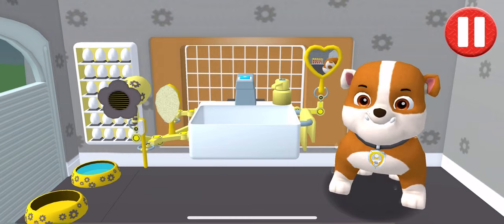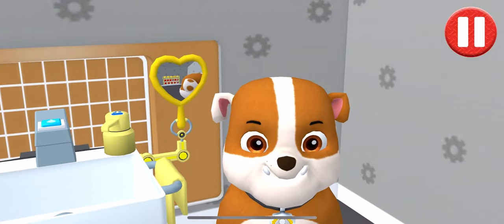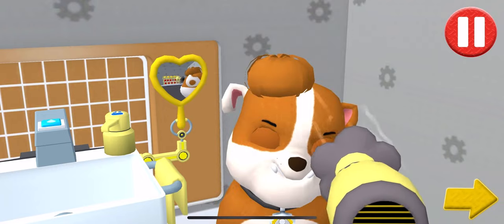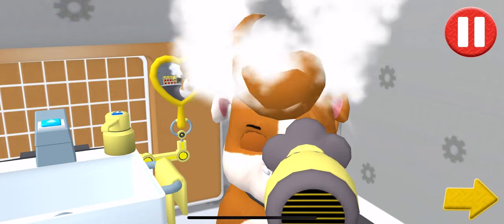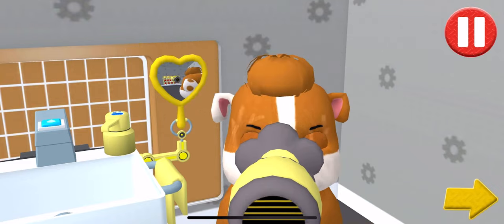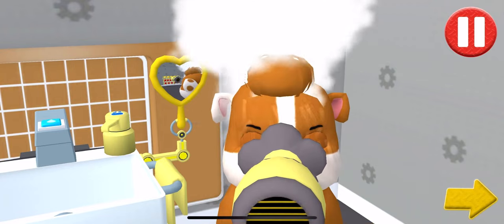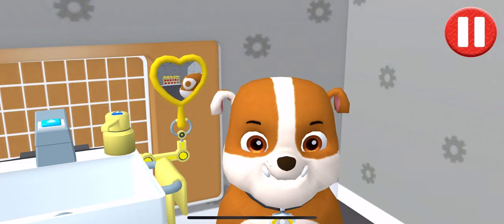Tap the hair dryer to blow dry the pup's hair! Tap the arrow to go to the next activity! Thanks for helping me get clean and dry!